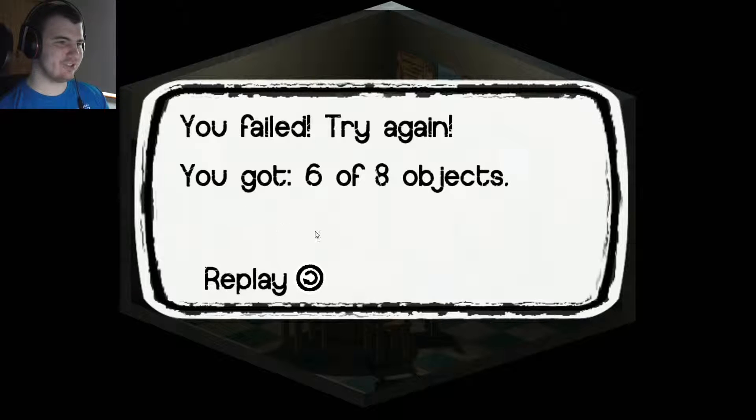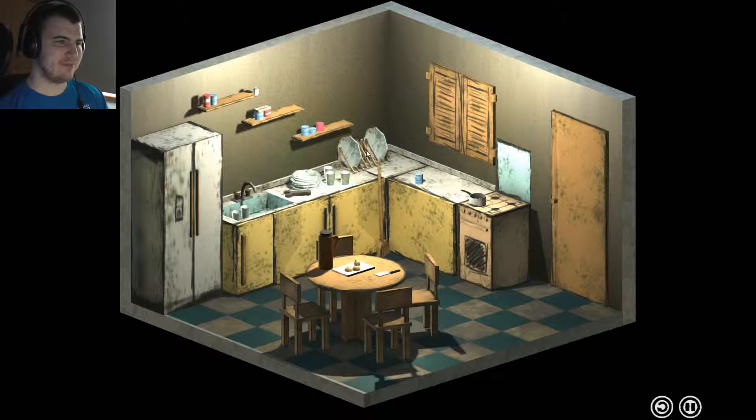You've failed, try again. You've got 6 of 8 objects. So maybe that is going to stay like that. What does that do? Maybe that there, that there, maybe.